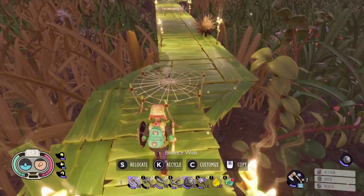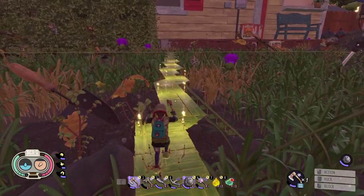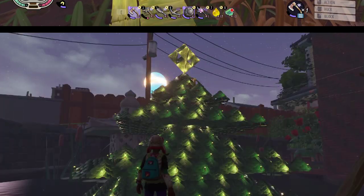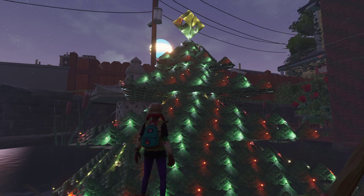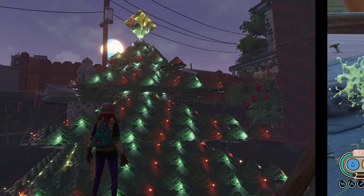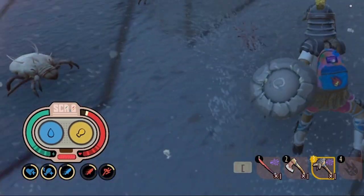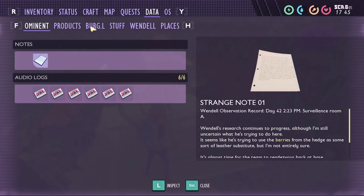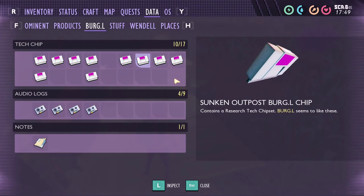Bounce webs can now be adjusted for angle and power — my highway became a jumpway. Every fixed source of light can now be turned on and off and adjusted for strength and color. The game HUD now shows buffs and debuffs for better knowledge of what is going on. The data page is now well organized, and I know there are 7 more Burgl chips to come — unless developers are playing a prank on you, me, and the entire human race.